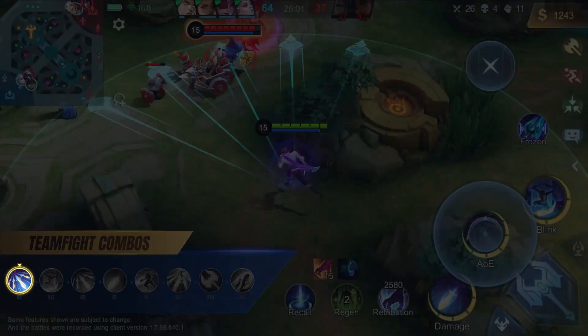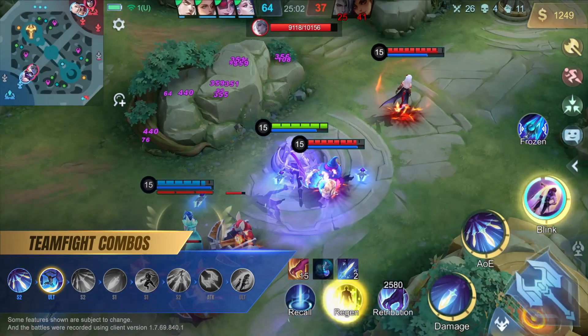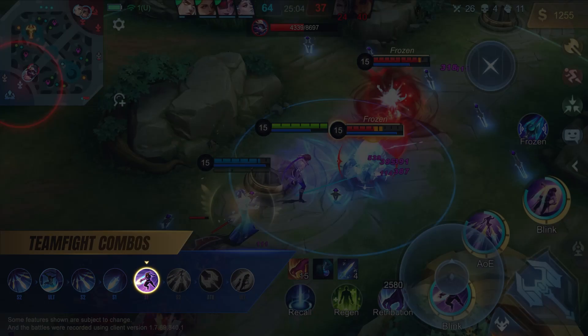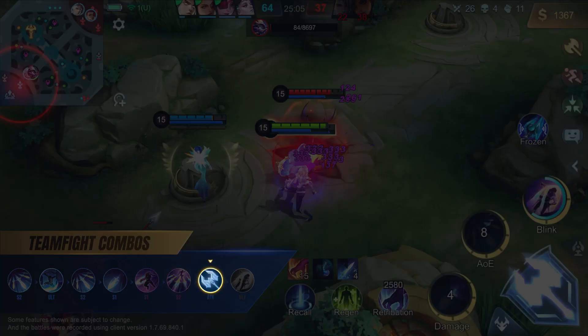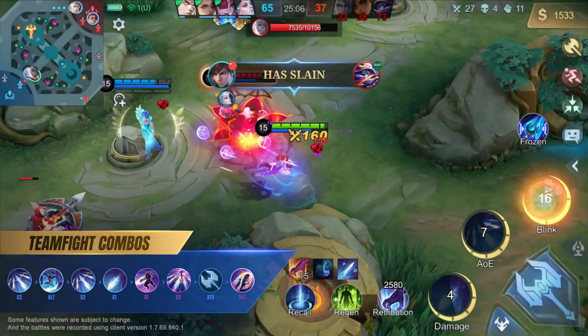In team fights, Guzhan should first use his second skill for damage, then his ultimate to reset the cooldown for his second skill, follow up with his second and first skill combo for more damage. Use his second skill again to recall all ten daggers, right after moving behind a target with his first skill for massive damage. He can then finish off any remaining low HP heroes with his basic attack and his ultimate again before leaving the fight.